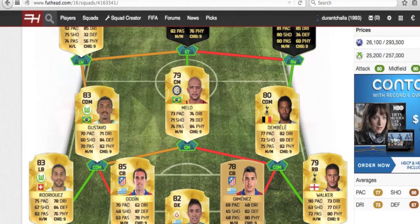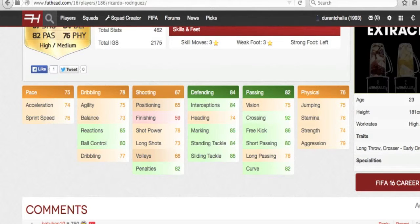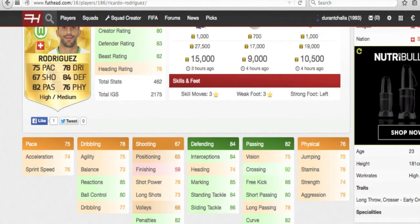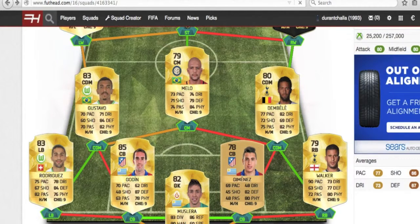Ricardo Rodriguez and Kyle Walker are the fullbacks. Rodriguez is the higher-overall player and better in real life — a very solid player with balanced stats, 77 dribbling, 75 agility for a fullback, and great defending. His crossing is 92, which is absolutely unbelievable, and his free kicks are very solid at 86. Kyle Walker is a very overpowered fullback and has been one of the better right backs in the Barclays Premier League for the past couple of seasons in FIFA.